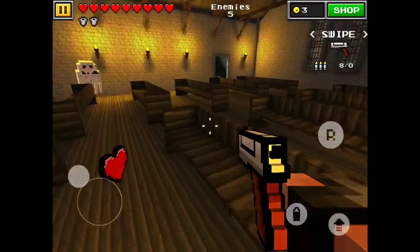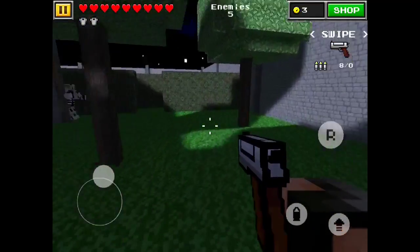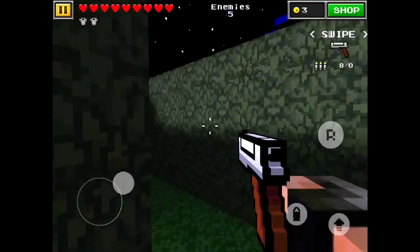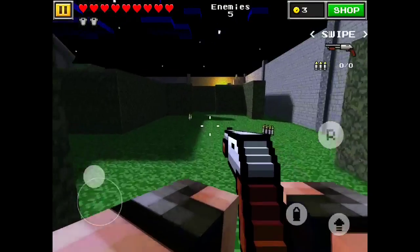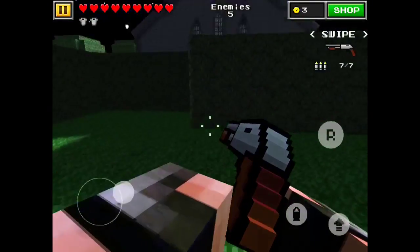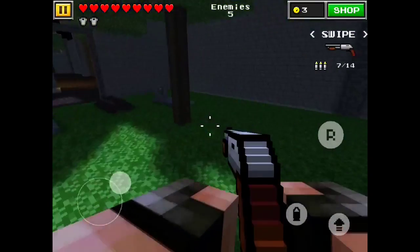Let's go through the maze really fast and see if we can find any hearts. Yep, there's a heart. Let's go back and go through the maze and see if we can find anything. There was ammo over there so I can circle back around and get it for my shotgun. Ammo here, and ammo here. There we go.